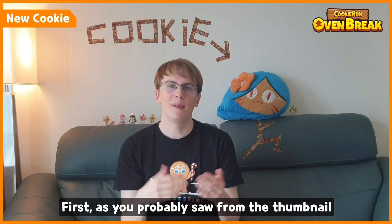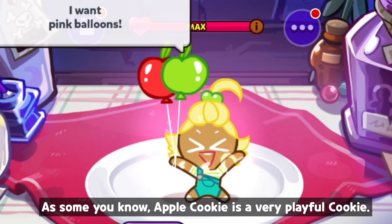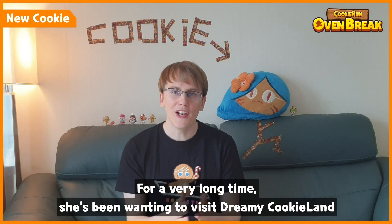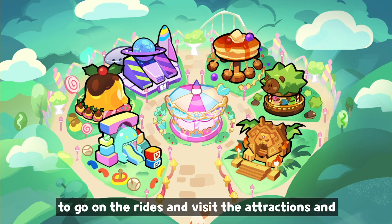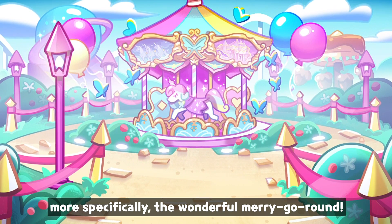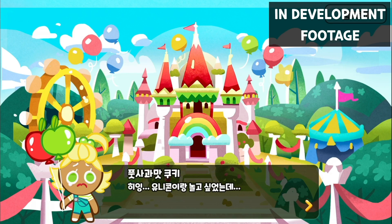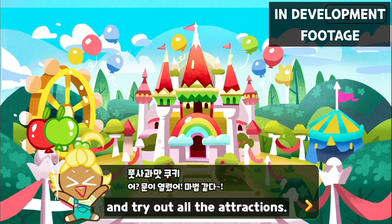First, as you probably saw on the thumbnail, Apple Cookie is coming back. As some of you already know, Apple Cookie is a very playful cookie. And for a very long time, she's been wanting to visit the dreamy cookie land — to go on the rides and visit the attractions, and more specifically the wonderful merry-go-round. Now she's finally found a way into the park, and with Pancake Cookie, they are going to explore it and try out all the attractions.